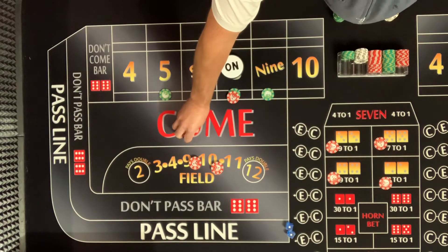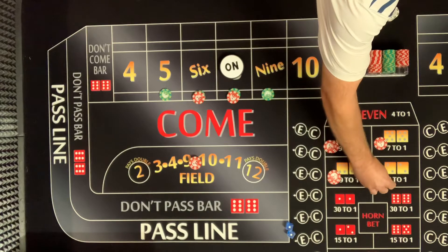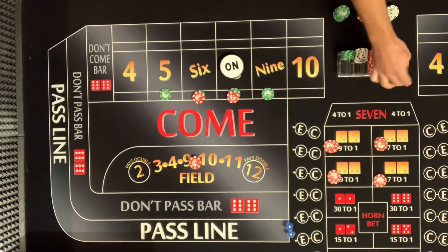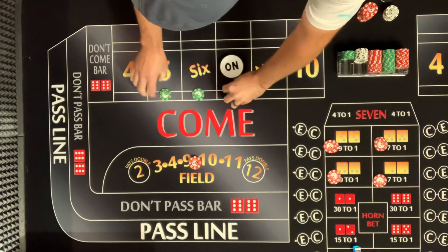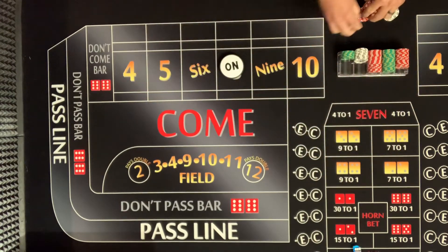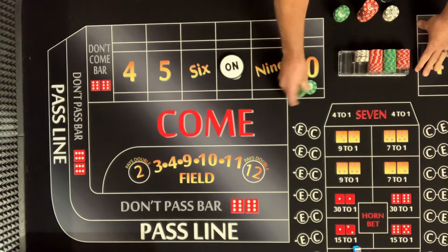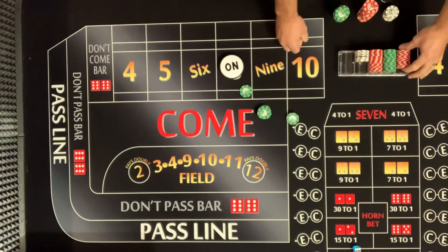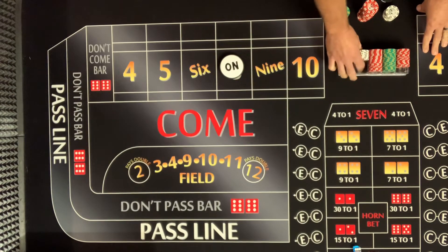Six-one: seven — seven-out! It was coming eventually. That was a hot roll, but we regressed and made sure we pocketed it. Look at this — there's the $600 we started with, there's $175, there's another $80. We're up a good $250 right now — almost 50%. If you're playing for profit, this is a great time to walk away.